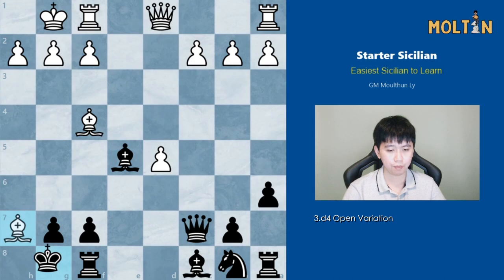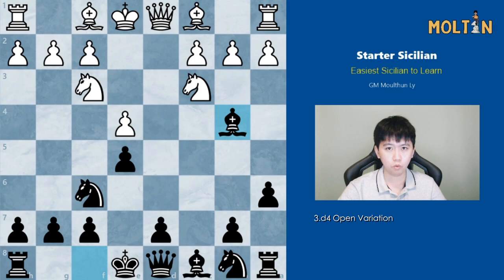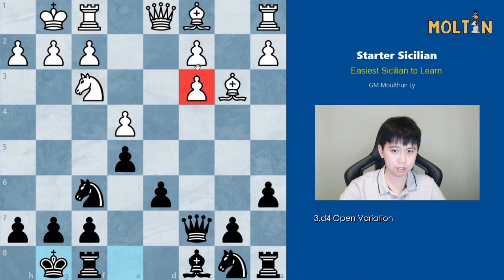White should try bishop takes h7, king takes, queen h5 check, king g8, bishop takes e5, but I think black can just play queen takes c2. Black has some development issues here but the attack is not strong enough for white, and black should be able to finish development and utilize the extra material. White can also play bishop to c4, after which I suggest queen to c7, bishop goes back to d6, castles, and again just take on c3, pawn takes, and castles — playing against these weaknesses on the queenside and white's damaged pawn structure.